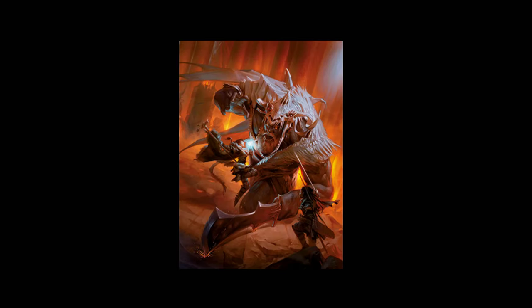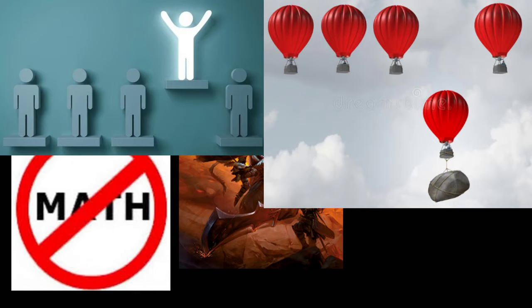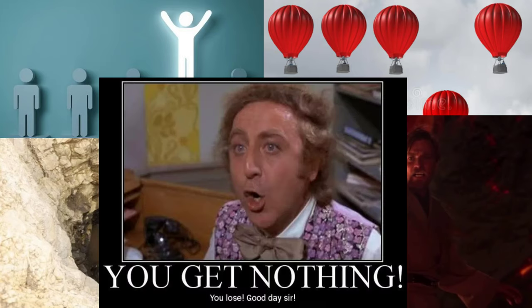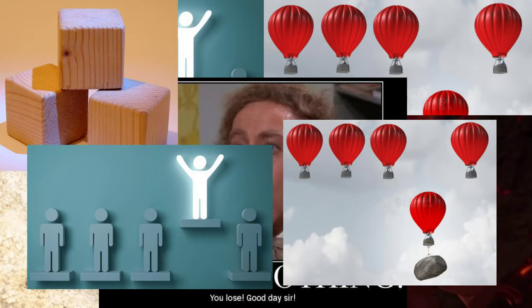In 5th edition, the creators of the game decided math sucks, and replaced this entire system with the advantage and disadvantage system. If you're in an advantageous position, you gain advantage. If you're in a disadvantageous position, you get disadvantage. If there's a little of both, you get nothing. Effects don't stack, so you can't get multiple levels of advantage, and you can't get multiple levels of disadvantage.